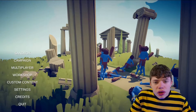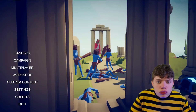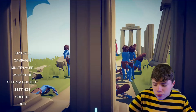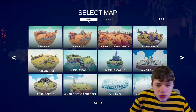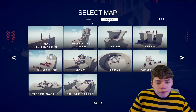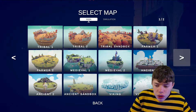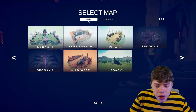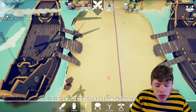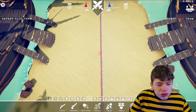We're going to try sandbox mode, where I can just do whatever I want. We're in the select map section where you can pick from a bunch of maps. Some don't really have anything going on, but others have a bunch of stuff on them. I want to try the pirate map out and build some type of pirate battle.